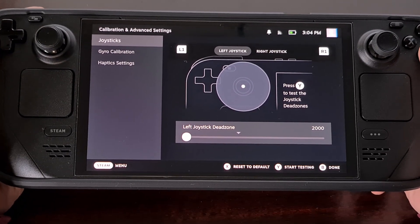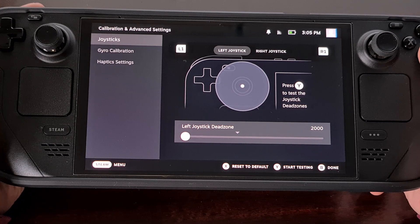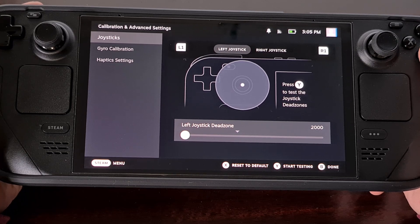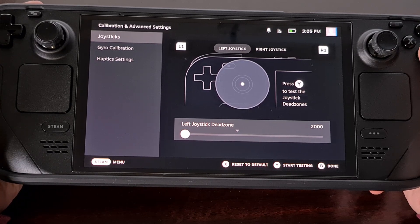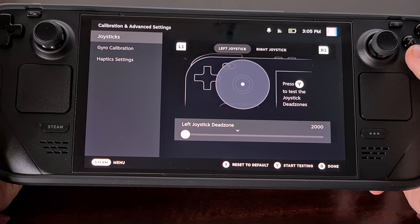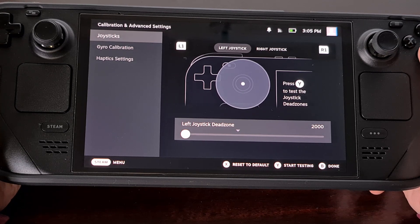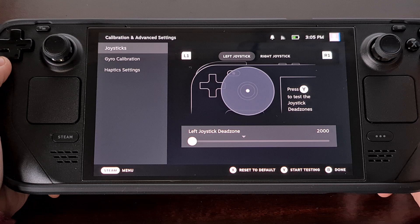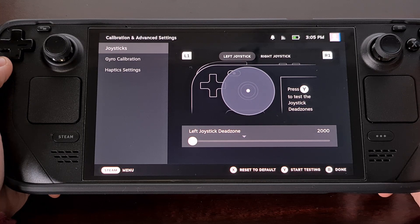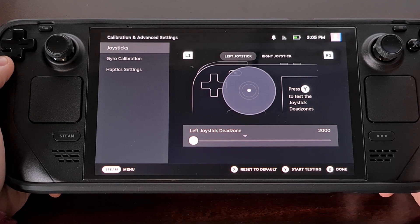Now changing this all the way down to 2,000 may end up being too low for some folks out there, but it should give you a good starting point to adjust things from. We can customize the dead zones for both the left and right Steam Deck joysticks on this screen. So don't forget that you need to set both of them up if you want the dead zones to be identical. After you have changed the dead zones for the Steam Deck thumbsticks, give it a spin in a game that you're familiar with — that way you can feel the difference and are able to adapt to the change more quickly.